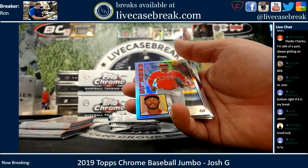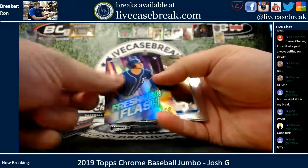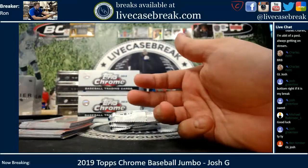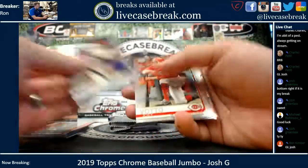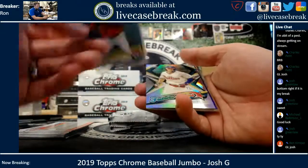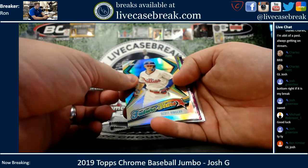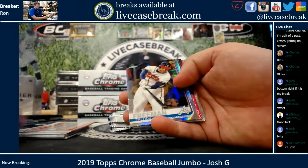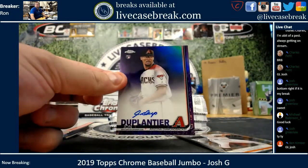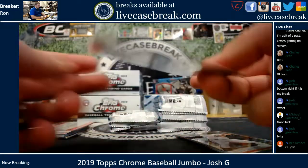Matt Chapman — check for photo variations. Upton, you got a Ryan O'Hearn. Alvis Andrus, Future Stars. Kingery, Freddie Freeman X-Fractor. And you got John Duplantier purple. Starting off with some rookie auto color here, 156 out of 250.